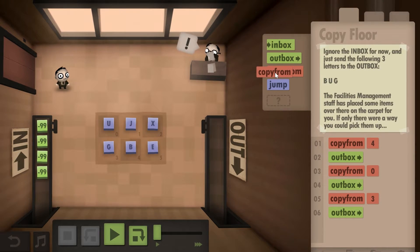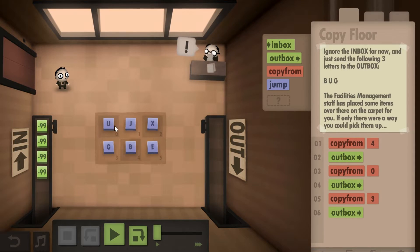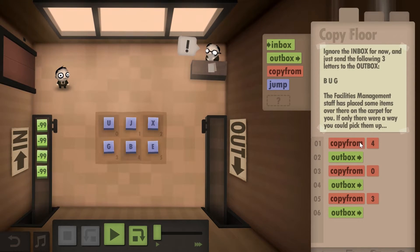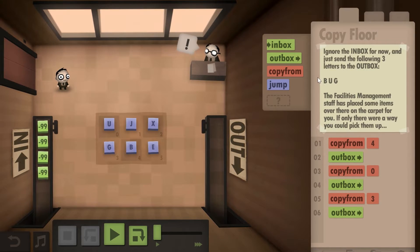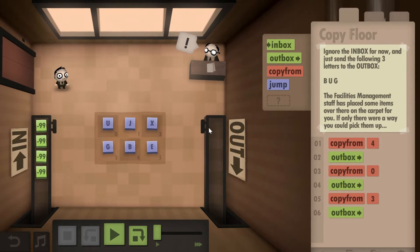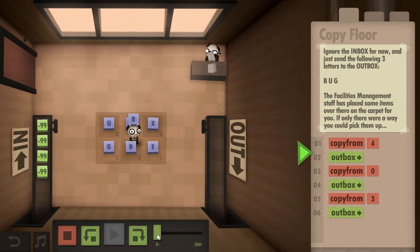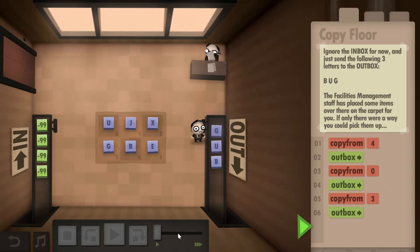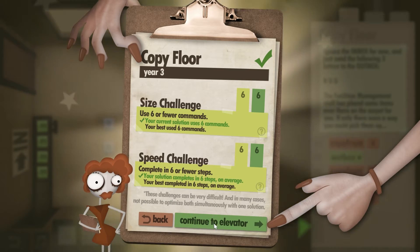The third level is called Copy Floor, and what this introduces is Copy From — in programming, this is when you take something from outside of your script and bring it in. We're taking letters from the outside using Copy From. First, we're going to copy from four to get B, put it in the outbox, then take zero and then three, which spells out BUG. This is the only solution and it gives you both the size challenge and the speed challenge.